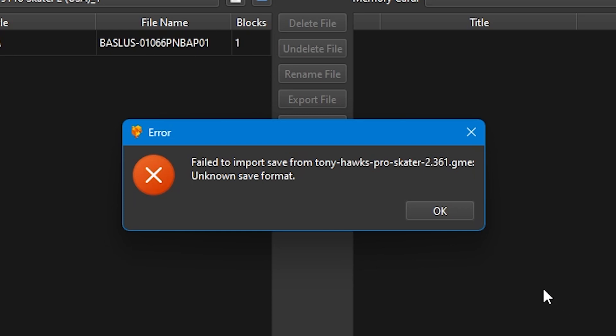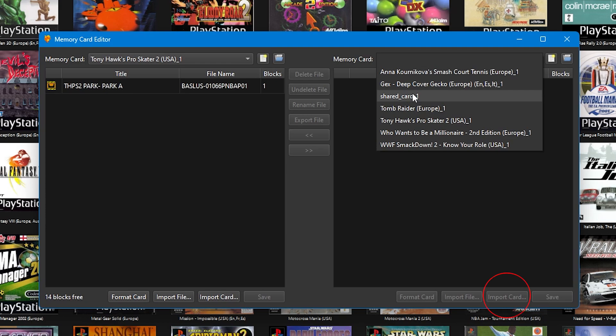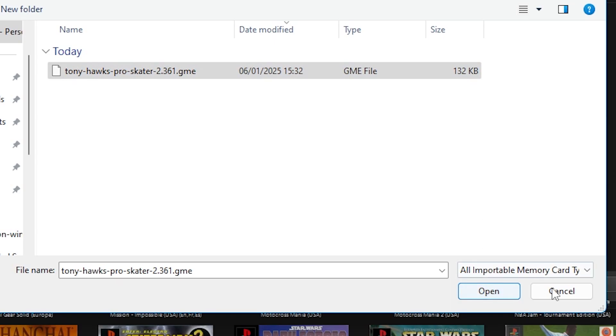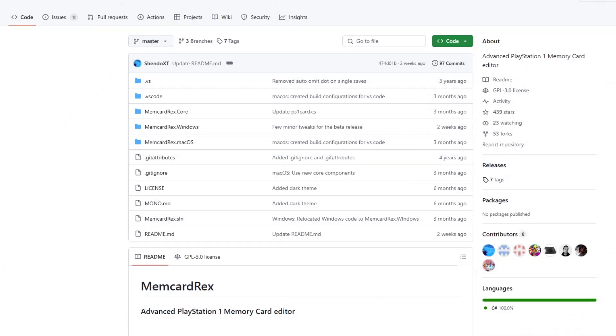If you get this error when importing a file, it means you've actually downloaded a memory card file. Don't worry — you can import this card and still use the file from it. Open the card in another slot, click on the existing save within that memory card, and press one of the arrows to transfer the file over.